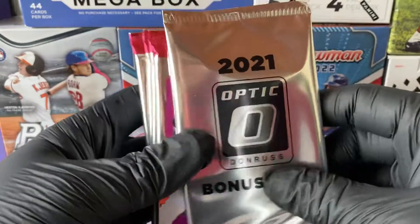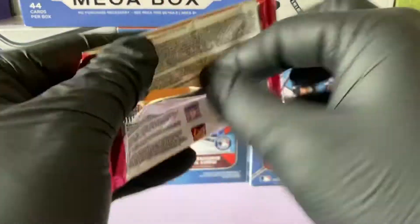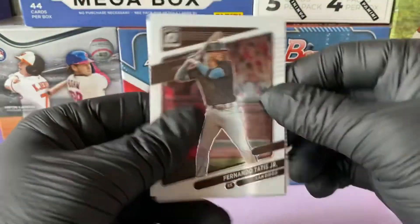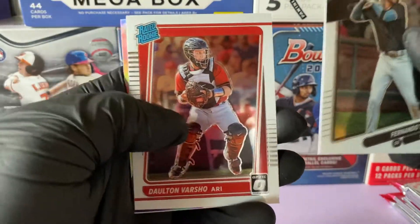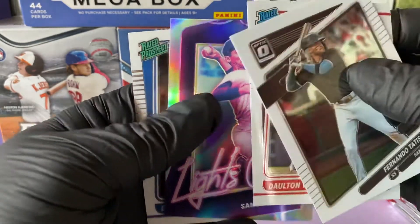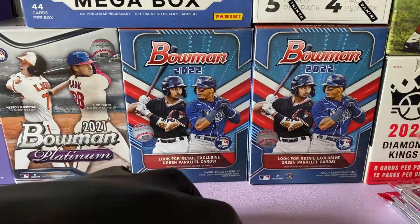There goes our bonus pack. I opened 2022 Donruss and I really enjoyed myself — I'm a fan of Donruss. We started off with a Fernando Tatis, Dalton Varshow rated rookie, a Lights Out Sandy Koufax for the Dodgers, and a rated prospect of Drew Waters. Nice little pack there to start it off.